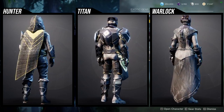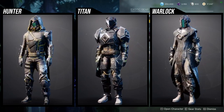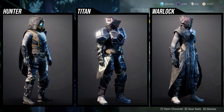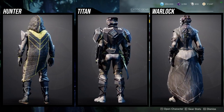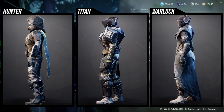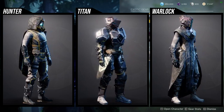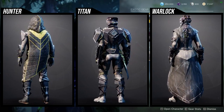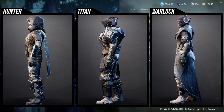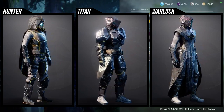For me I think the best armor set has to be the Titan — I think the Titan has the most pieces that could be utilized. For the Hunters, I'm gonna be real: I don't like the helmet, the boots are okay, the chest piece is okay, the arms are decent but they are asymmetrical, same thing with the boots.